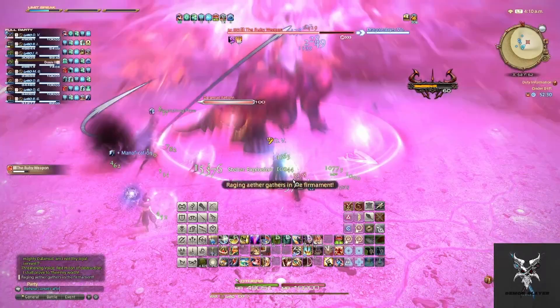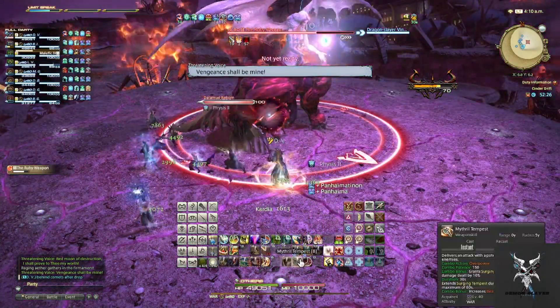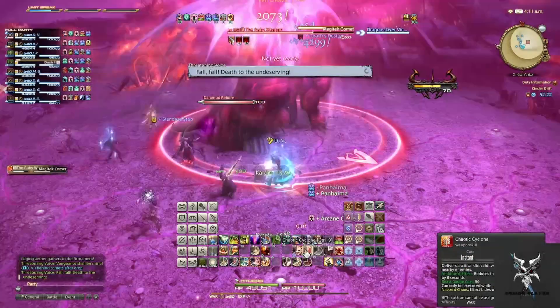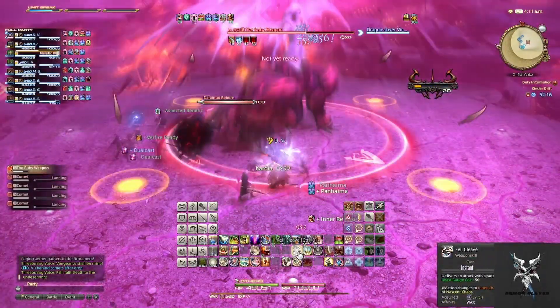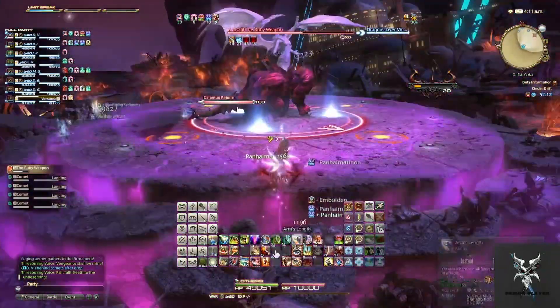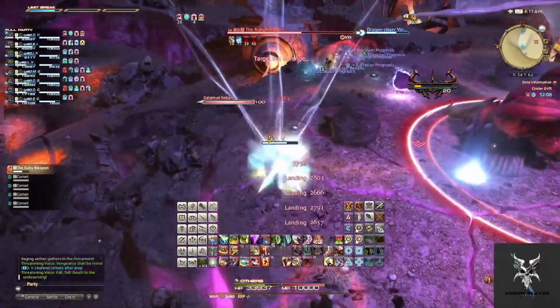She'll then cast Magitek Meteor followed by Magitek Comet. The comets will fall right away, so you'll want to position yourself in between them to avoid being too close to them and taking large damage from their landing. You'll then want to get behind them so that the damage from the meteor is extremely reduced.